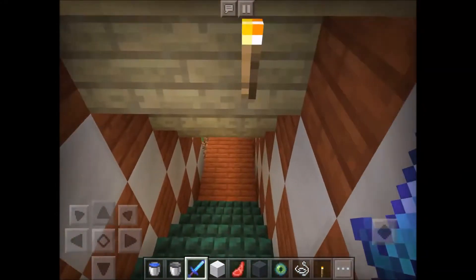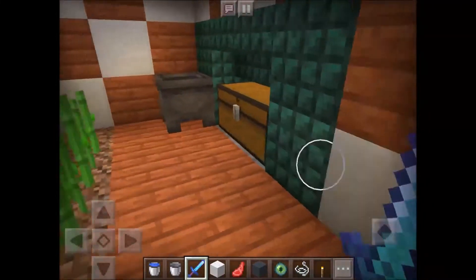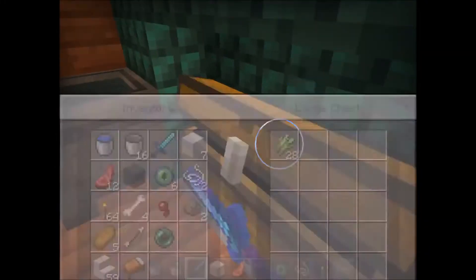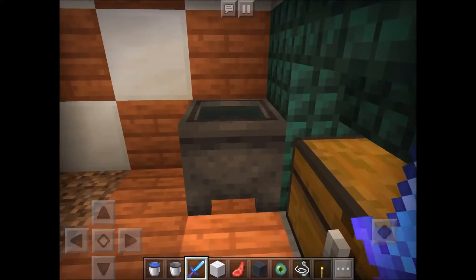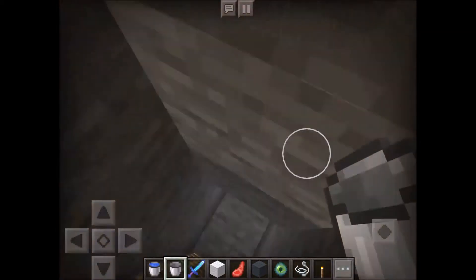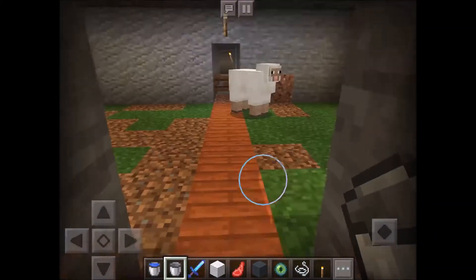Nicely decorated corridor — the rest of this base is not like this, don't worry. So you've got the sugar cane and the chest that can put sugar cane in. And here is that contraption I showed you before with the water, so if I roll that back, and here's another ladder. I actually got down that one — that wasn't a fail.